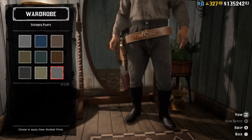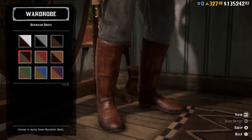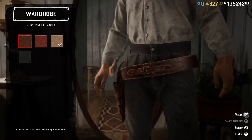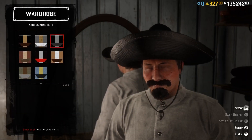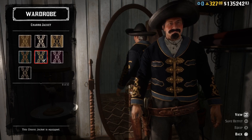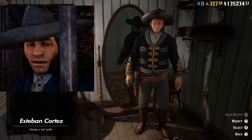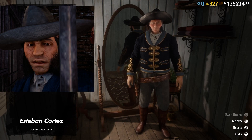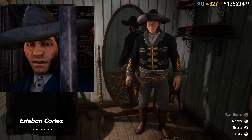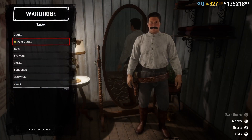Let's put this outfit together — we can start with gray studded pants, then add a white everyday shirt and some brown Burnham boots. Then we can add a gunslinger gun belt in brown, a black strong sombrero, and a blue charro jacket. And here we have Esteban Cortez, one of the leaders of the De Lobo gang. His brother Ramon Cortez is also in the gang, so we have two sets of brothers — the Montez and the Cortez brothers.